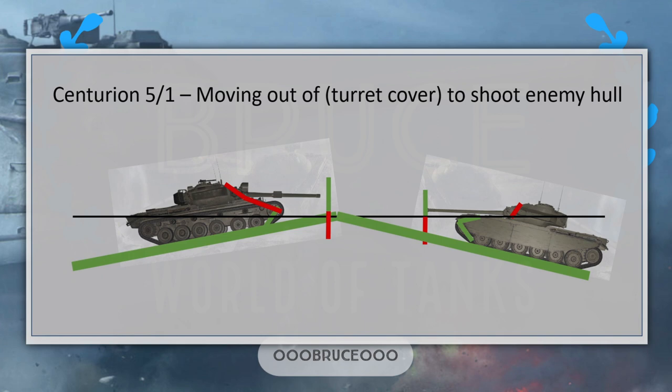What happens if you're playing the Centurion 5-1? It has a super strong turret just like the Centurion 1, but it also has a strong upper hull when using gun depression. The Centurion 5-1 can move out of cover — yes, it will expose its upper hull to the Centurion playing hull-down, but this is not a problem because the upper hull is very strong. So if the Centurion 5-1 plays against the Centurion 1, the Centurion 5-1 has a strong advantage because it can move out of cover further, leaving the Centurion 1 in a disadvantageous situation with basically no chance.